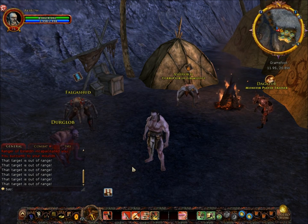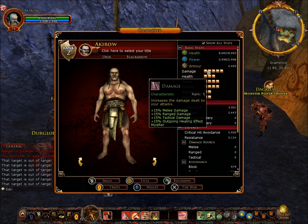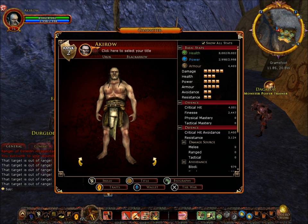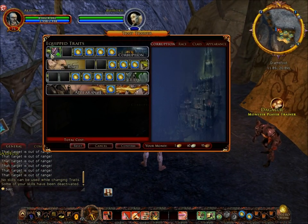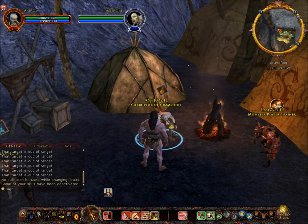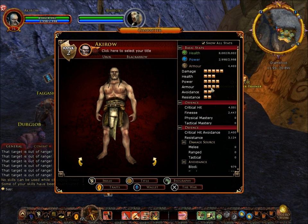This is the Black Arrow, or BA class. He has quite good stats — he's the best damage kind of rank, with the highest damage, especially in the beginning. His health is pretty good too. His power is good, armor is good, but avoidance and resistance are not so good. You can pause the video to have a closer look at those.